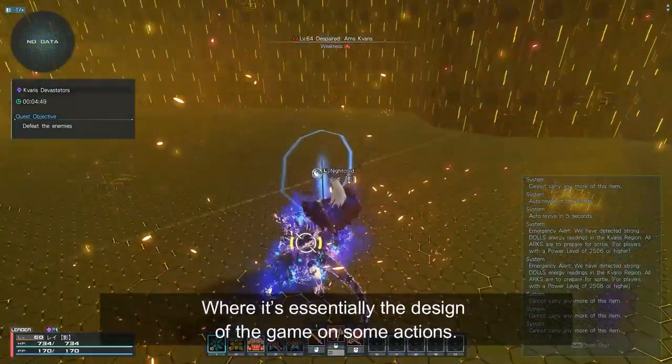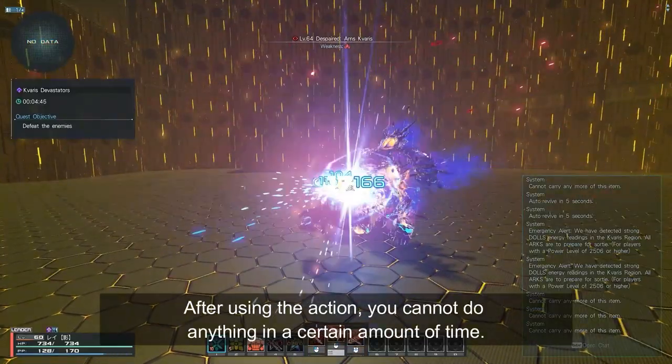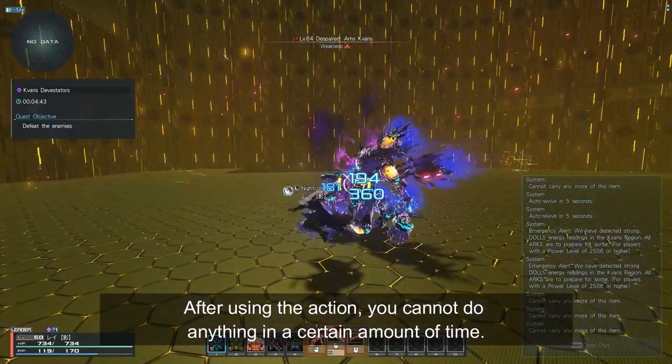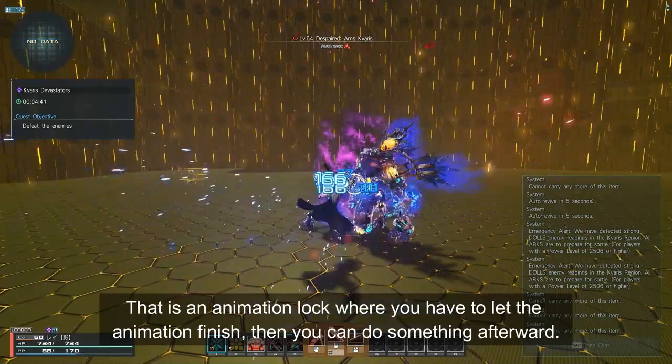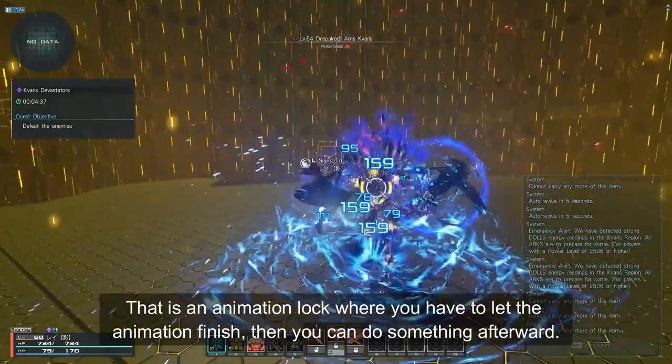Animation lock is essentially the design of the game on some actions. After using these actions, you cannot do anything for a certain amount of time. That is an animation lock — where you have to let the animation finish, then you can do something afterward.